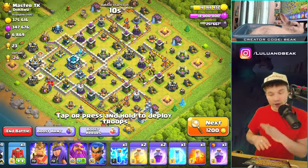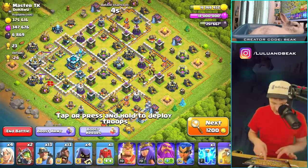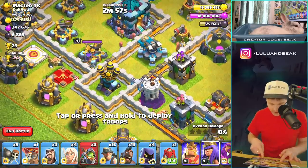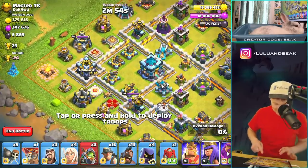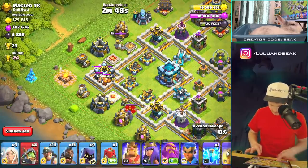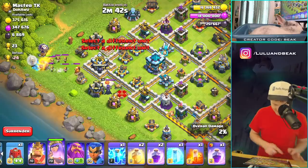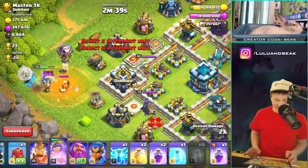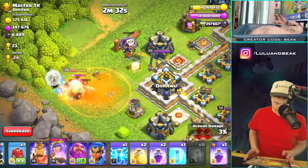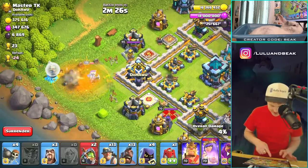I lost track of time — let's get in here and do a raid. I've used these troops a couple times but haven't figured out my army yet. Let's see if there's anything in the clan castle. I think I'm going to do a queen walk over here. Poison — oh my god, I was too slow. I should have dropped the poison first, yeah for sure.